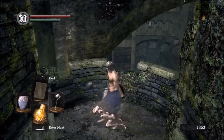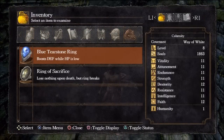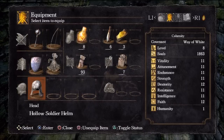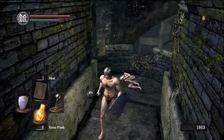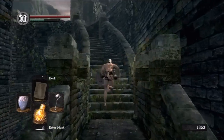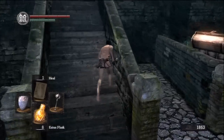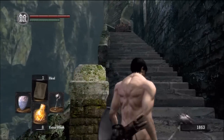He was guarding the Blue Tearstone Ring — our first useful ring. It boosts defense while HP is low. We're going to equip it since we have no other good rings. The way it works is when your health drops below 10%, it activates and takes your defense about twice as high, which is pretty good. It is a very useful ring.